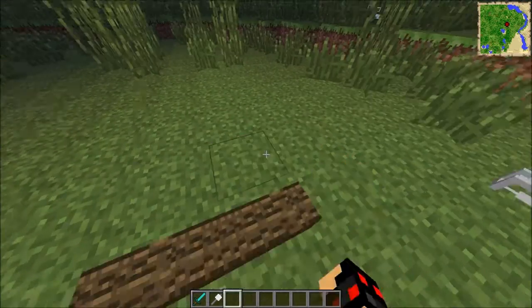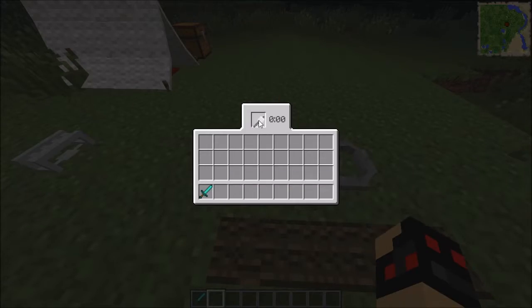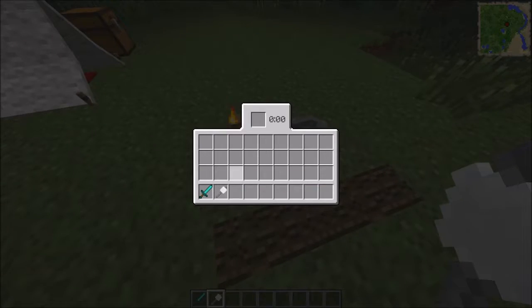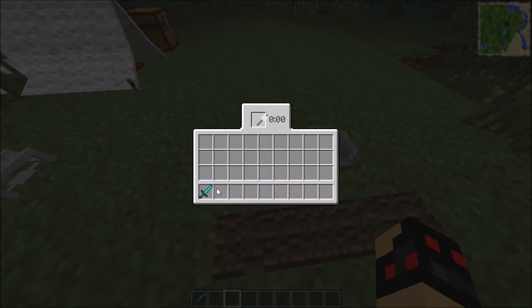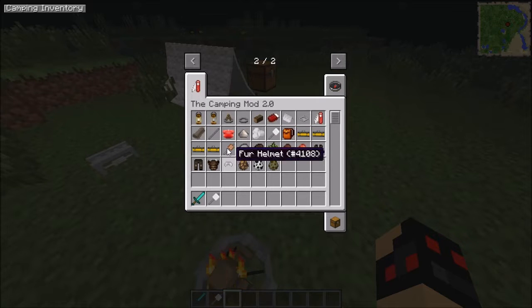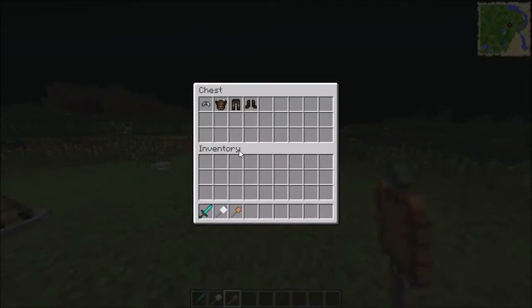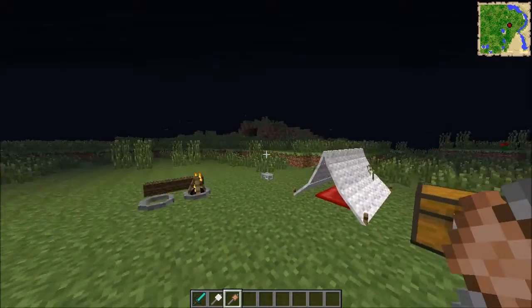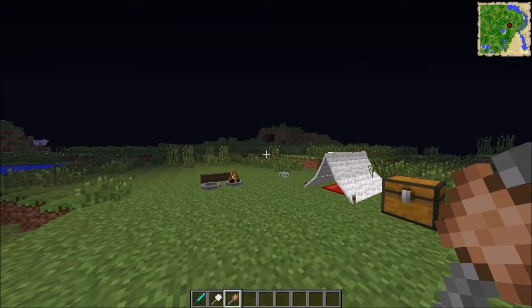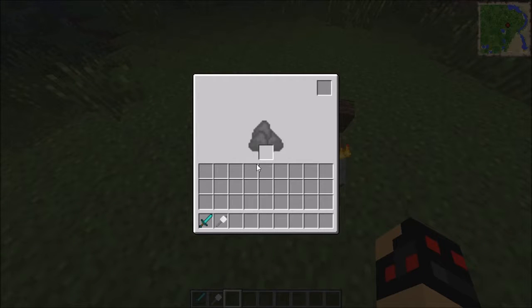What you can do with the marshmallow stick is roast it. You just put it in the campfire. I'm not sure exactly how to put the marshmallows in the campfire, but it should give you a cooked marshmallow. I'm not quite sure how to get that working.